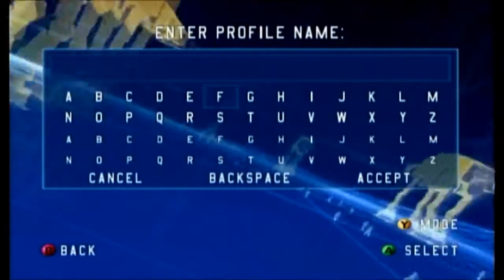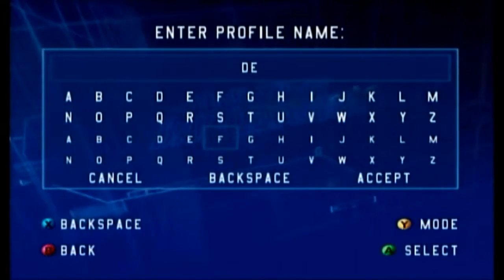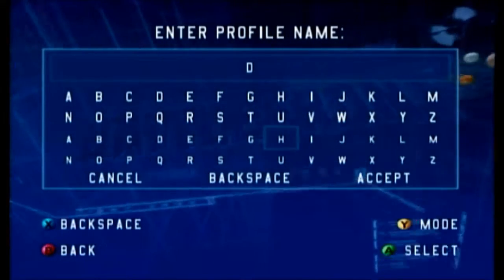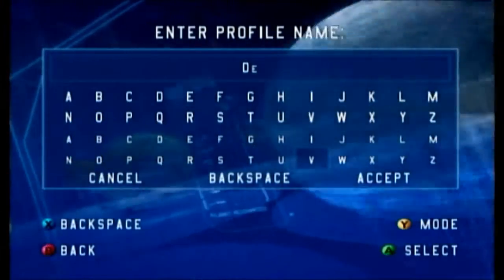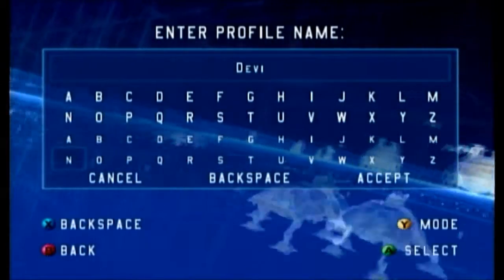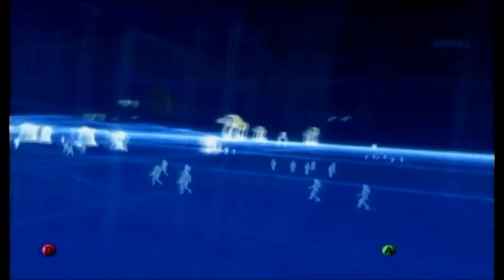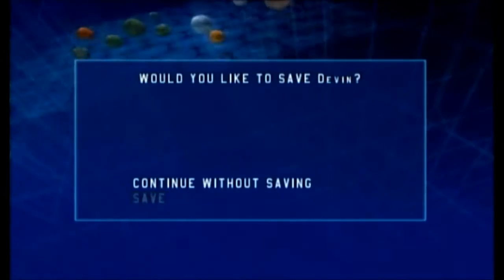We'll just go ahead and name it 'me' — I've got to do the lowercase. I'm weird about some stuff like that. So we'll go ahead and accept that. We'll do a medium difficulty save.